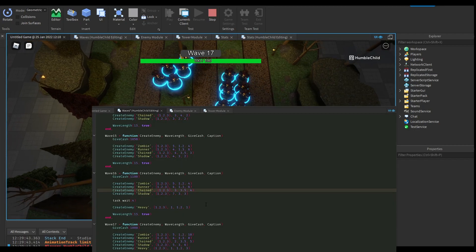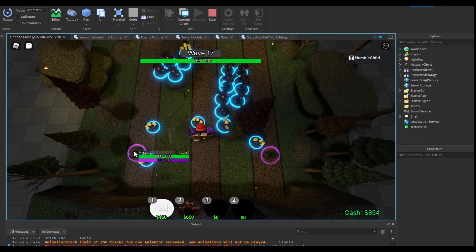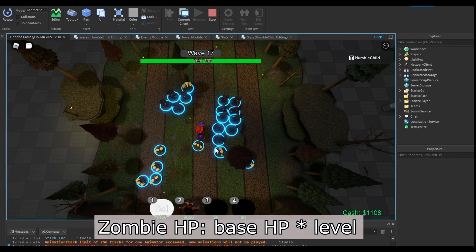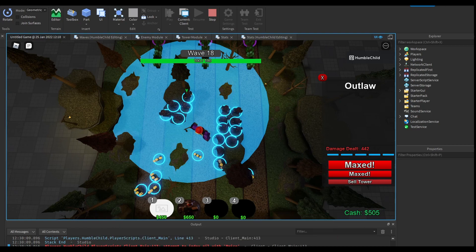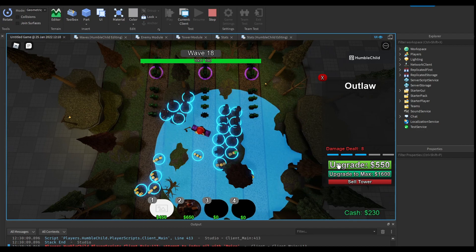Another unique thing about this game is that zombies have different levels. If a zombie's base HP is 100, a level 2 zombie has 200 HP and a level 3 zombie has 300 HP — you multiply the base HP by the level. This is a good way to not lag the game too much, because when many different types of zombies are introduced it makes the game lag. But if you have only a few types and just buff their HP by adding levels, it's a lot more convenient.